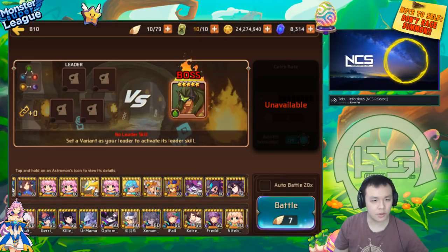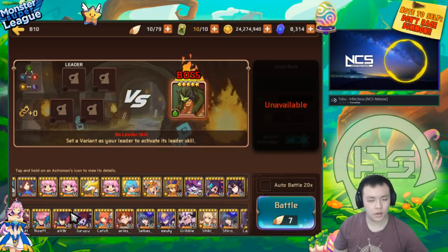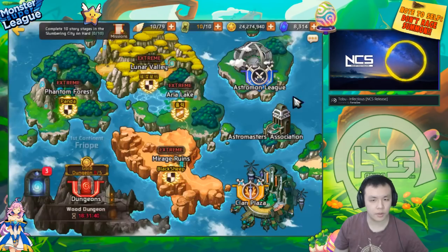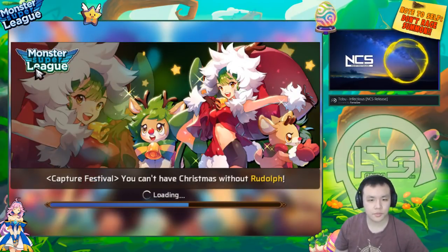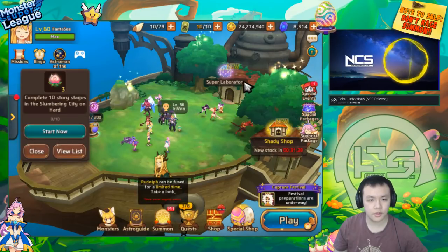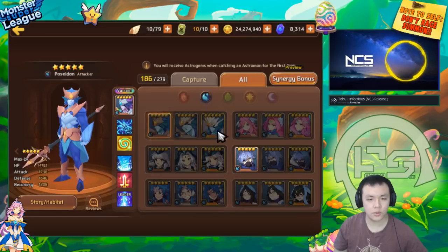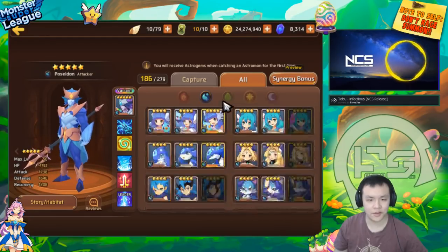High Tide is actually usable. If you have a Shelly, a Siren, and a Mona, you can proc High Tide. Water Sea Star actually might be viable because you can proc High Tide and get 5% extra attack plus the water bonus. She's a lot harder to get since Sea Stars aren't farmable. But Sea Stars are like Water Mihos — they kind of have the same stats. High Tide needs you to use three of the sea-type Astromons. Obviously if you have Poseidon that's really good, but new players won't have Poseidon.